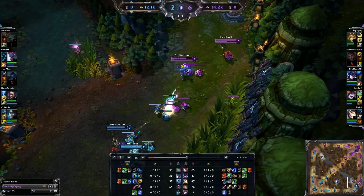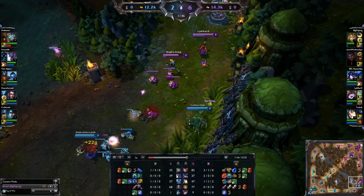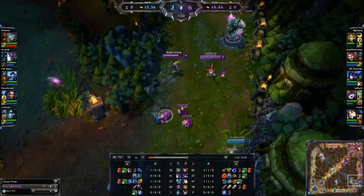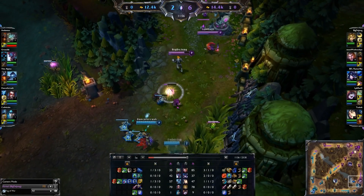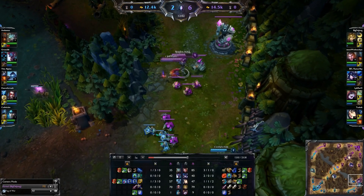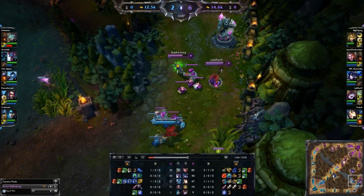Overall, that's the build and that's the reason why it works so well. It's a lot of fun to play, especially once you get those three core items — the Manamune, the Spirit of the Elder Lizard, and the Iceborne Gauntlets — and you start kiting people, jumping all over the place, and spamming Qs. You don't really need to worry about building any attack speed, just because your Q gets on such a low cooldown that it almost does not even matter.